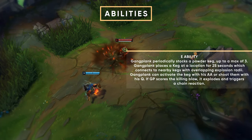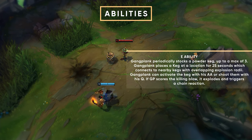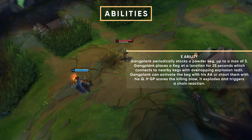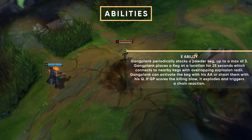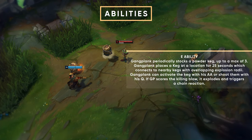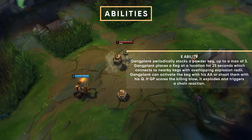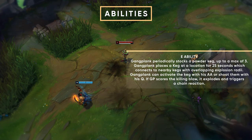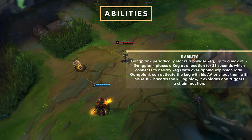Next up, we've got the barrels. This is a huge part of Gangplank. They do a ton of damage, they have armor penetration in them, and they slow people. This is your bread and butter. There are a lot of combos with the barrels that you need to learn, which you will learn soon in this guide. It's very important that you go into a custom game or practice mode and practice these barrels, because if you can't use the barrels properly your Gangplank is going to suck. Otherwise, you might as well pick another champion.